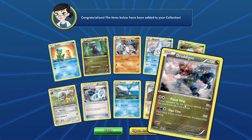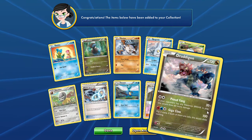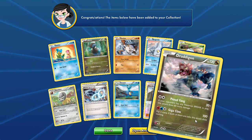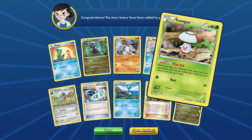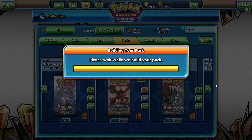Proud Fang is sweet, but what Break Pokémon being played other than Greninja? That's really the problem. And that with no Double Dragon either. So let's open up another one and see what we get.